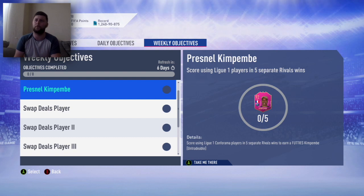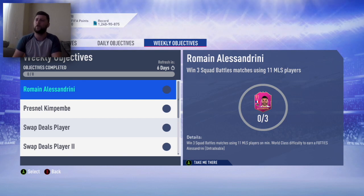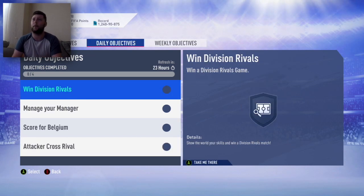We have a 92 Kombembe — score using League On players in five separate Rivals wins. At least it's not eight, but five Rivals wins is still annoying that you've got to put that effort in. And then we have an Alisson Dreamy, 91 rated — a fantastic card, a blast from the past with his last footage card. Win three Squad Battles using 11 MLS players on World Class. I do have the red Ebra so that's actually fantastic.